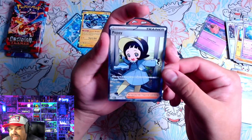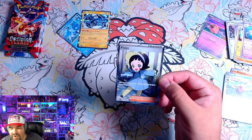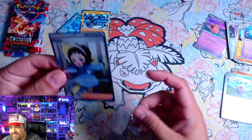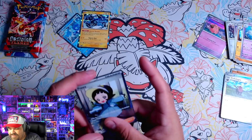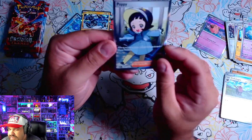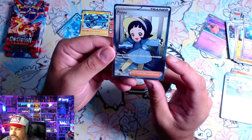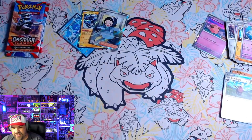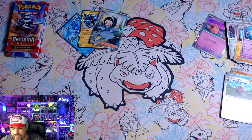We got a Poppy Full Art Trainer. What does this do? It moves up to two energies from one Pokemon to another. That's actually a pretty sick trainer. That was part of the build-and-battle that we just got, so that would have been in the build-and-battle. Very, very nice. Let's see if we can pull something else.